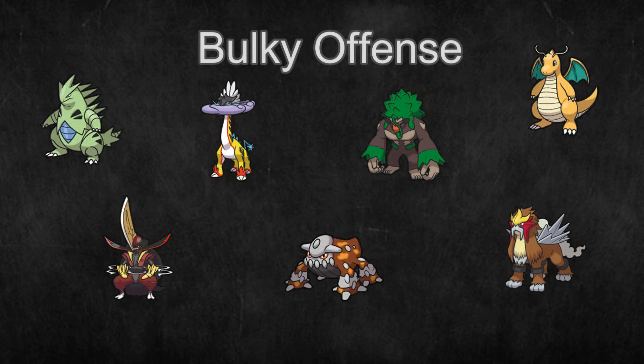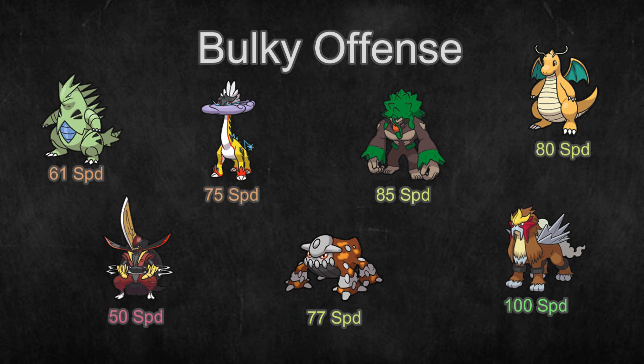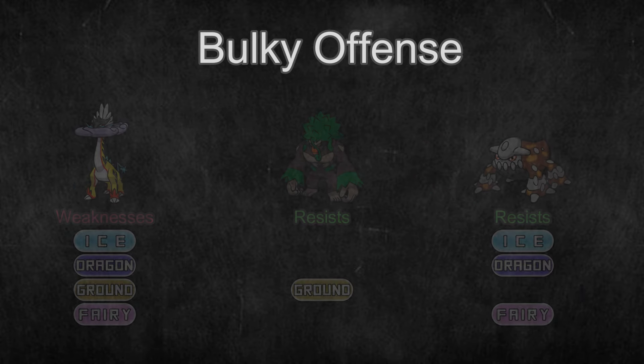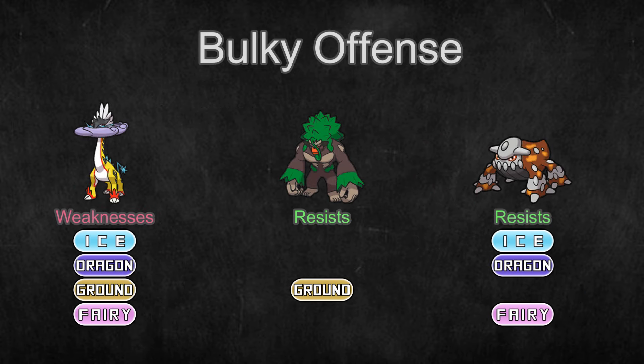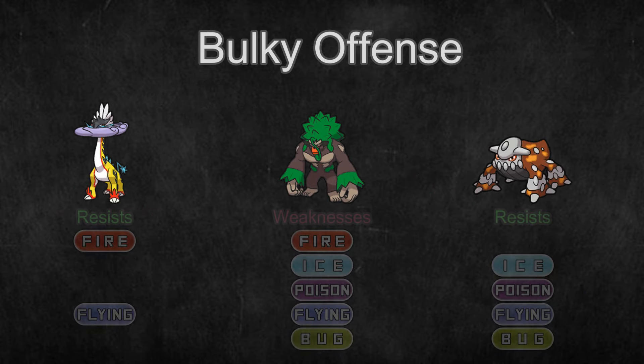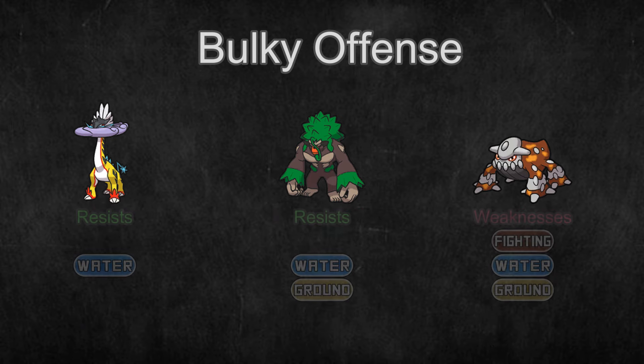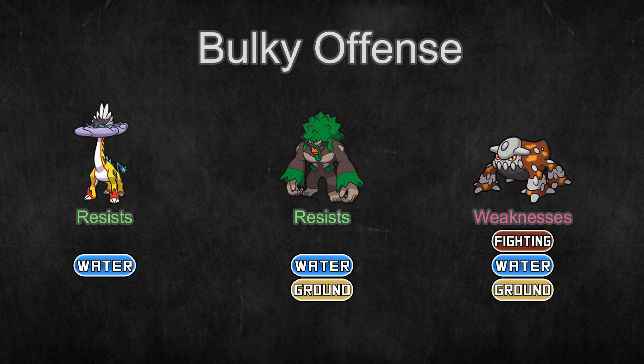Bulky Offense. These Pokemon also have solid mixed bulk, but they also have a high Attack stat and usually middling speed — solid all-round Pokemon that can take a hit and dish out damage. They benefit a lot from speed control with their middling speed, but they can also function in Trick Room against faster teams. They also like to have great defensive synergy with the rest of their team to be able to switch in on resisted hits and then hit back with a strong attack. They're often hard to knock out due to good bulk and constantly switching in to take resisted hits.